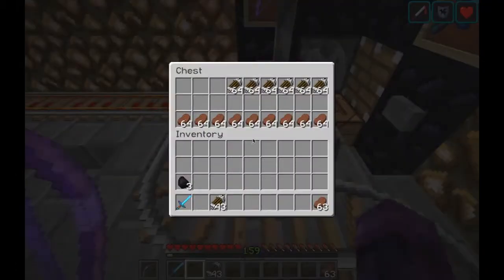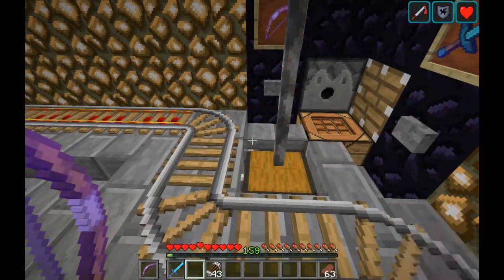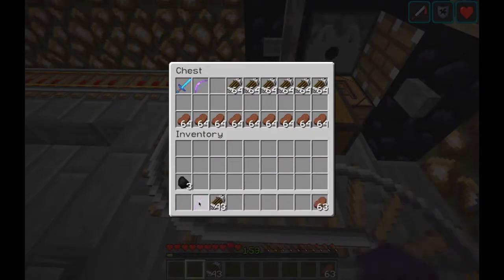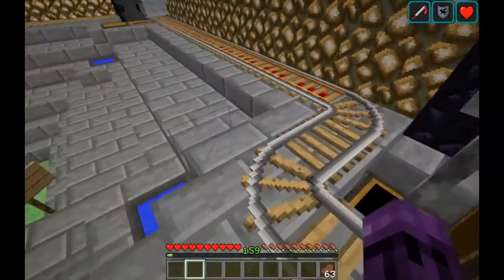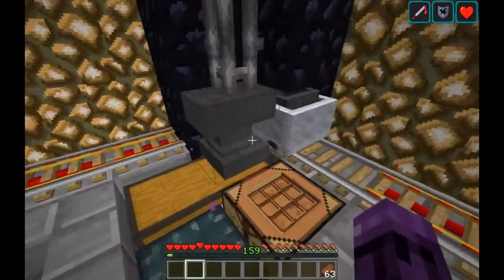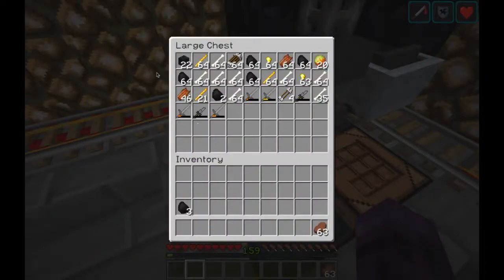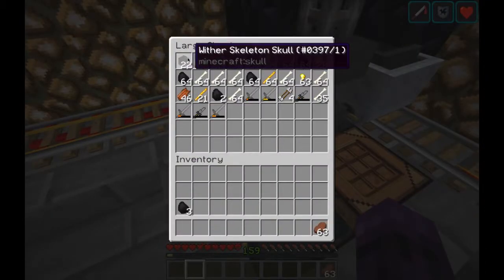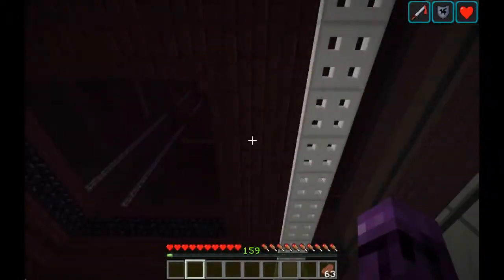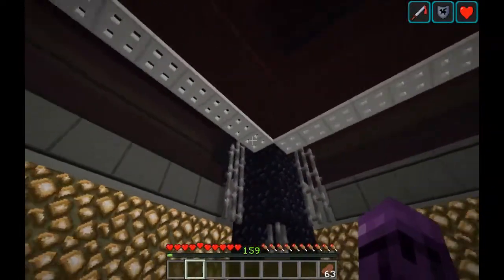When you are done, please don't forget to return the farm tools — that would be the Skull Collector, the Wither Farm bow, and any arrows you may still have. You can see here there are 22 Wither Skeleton skulls, and there are probably a few more in storage.